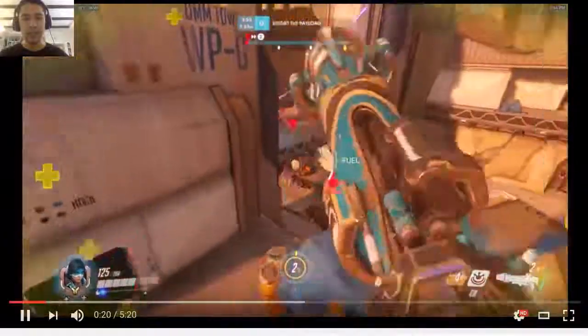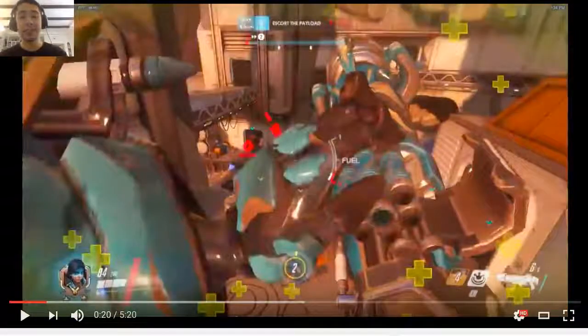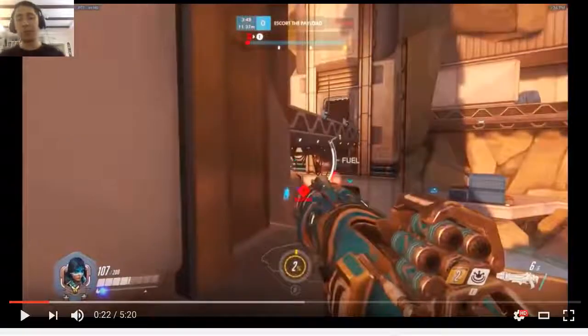Good, shooting the Reinhardt shield. And already you can see their Ana is actually pretty good - she tagged Pharah three times. So already this Pharah is drawing pressure, which is great. Again, I'd want this Pharah to go left, but she decides to go forward.